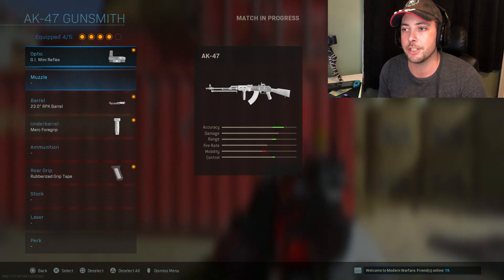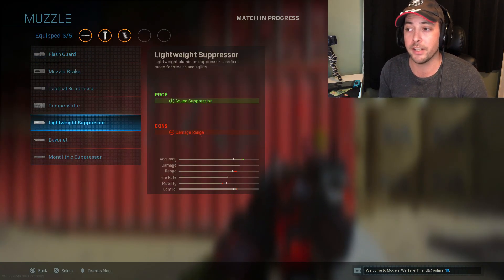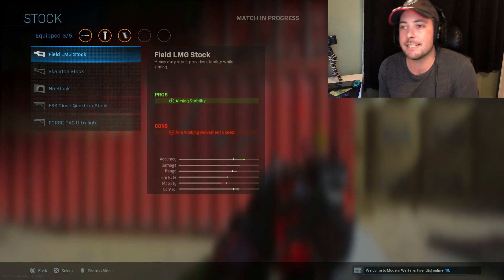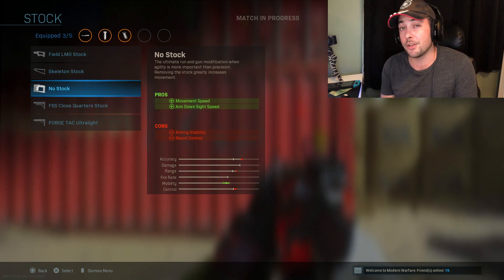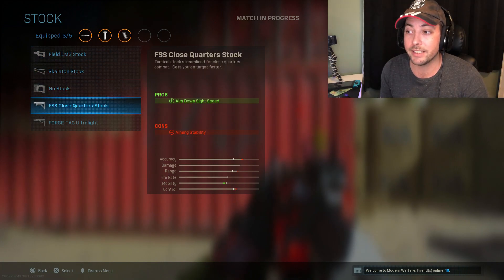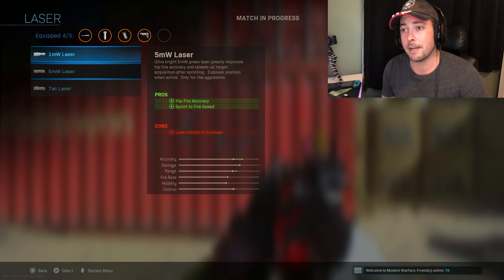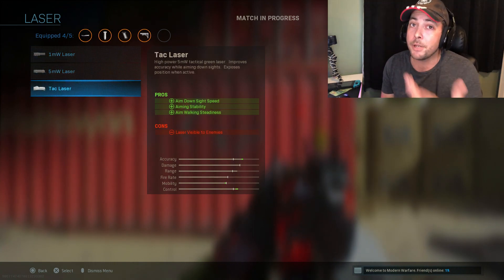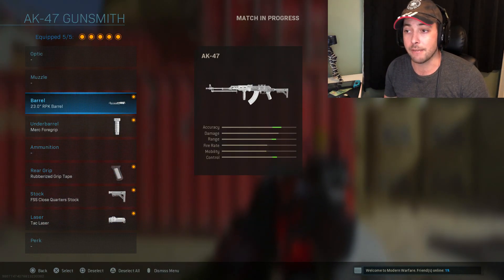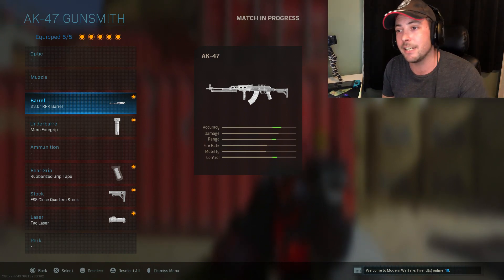Now on this class, without counting the GI Mini Reflex, we've lost a lot of ADS speed. If you're playing Warzone, you might want to throw on a lightweight or monolithic suppressor. But now we want to focus on getting ADS speed back — you could use the No Stock, though it did get nerfed. Look for a stock that gives you at least ADS speed. The last attachment — and the best one in my opinion — is the Tac Laser, because you get ADS speed but also aiming stability, helping you control the gun further. So that's our new AK-47 class: three attachments for recoil control, plus attachments that give us ADS speed back.